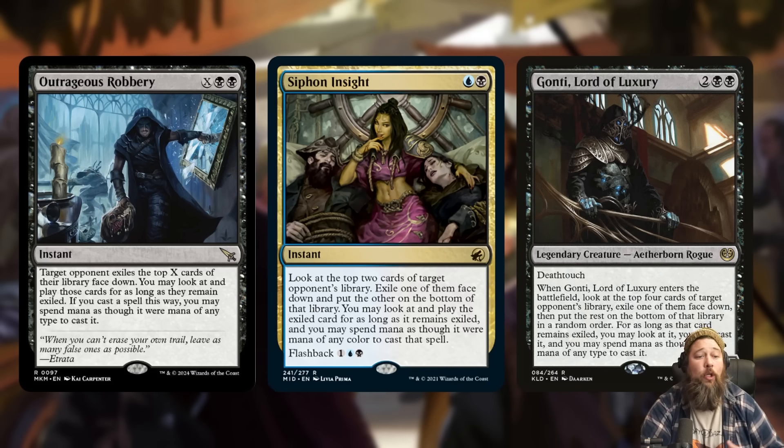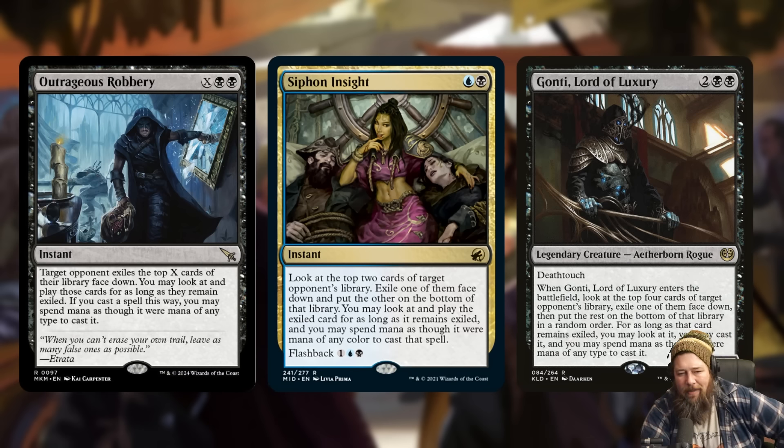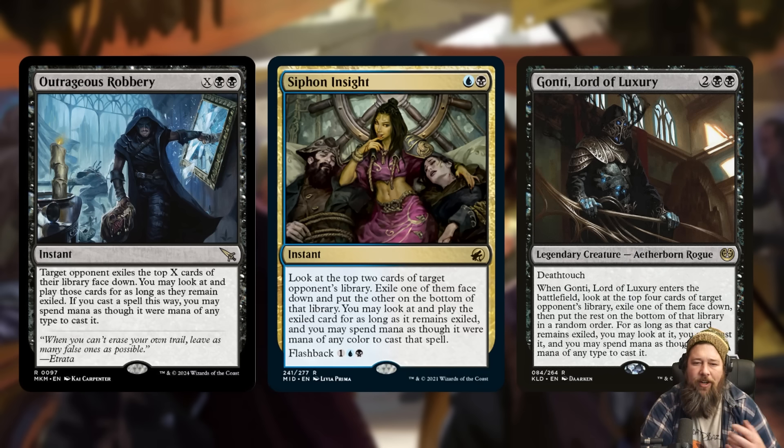A year or two ago I would have thought this was just a funny Commander card, but Siphon Insight has proven to be really good. Traditionally, the problem with cards that let you play cards from your opponent's deck is your opponent's cards probably won't synergize with your deck. But remember, it's 2024 — no one plays bad cards. You're not going to hit your opponent and get a bunch of nothing because everyone's playing good cards, especially in our current standard which is just this mid-rangey good-stuff slugfest.